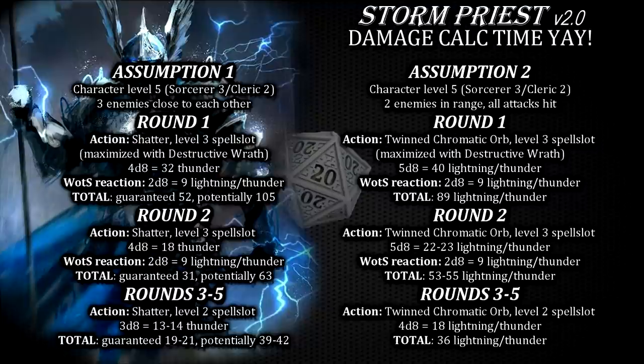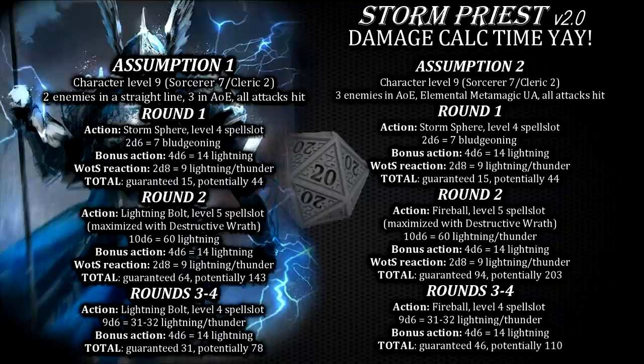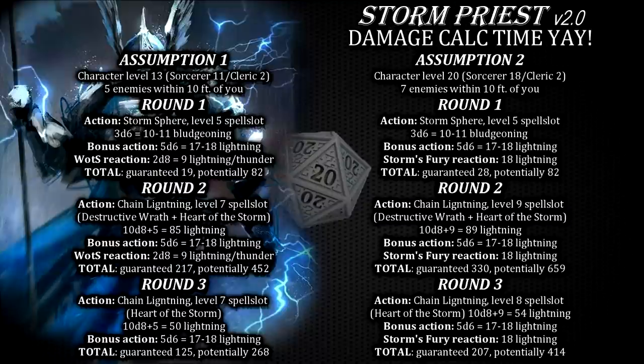Following the same approach, once you hit level 7, your lightning bolt cast with a level 4 spell slot would deal 54 lightning damage in a line, or if you're lobbing that lightning fireball with elemental metamagic, it deals the same amount of lightning damage in a larger area of effect. Personally I wouldn't maximize Storm Sphere spell ever, but once you cast it, its bonus action spell damage stacks with your main action spell damage and you can keep seriously hurting your enemies round after round. Once you hit high tier 3 or even tier 4 and start combining chain lightning spell with the destructive wrath and heart of the storm features, you can theoretically deal 87 to 89 damage to each target of chain lightning spell and depending on the spell slot used dish out up to 623 lightning damage total, which is absolutely bonkers.